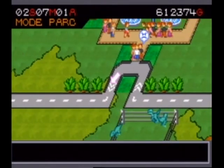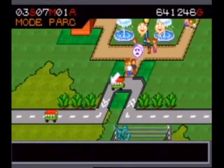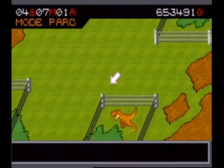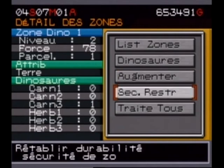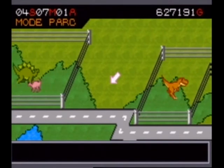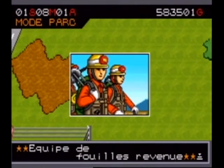I keep getting interrupted by messages. Jurassic Park Builder on Android or iOS is apparently bad — it's pay-to-win like Farmville. At first hatching takes a few seconds, then a few minutes, then hours, then days, then months. Or you have the option to pay to hatch the dinosaurs. And you can't lose in that game at all — it's designed for kids.